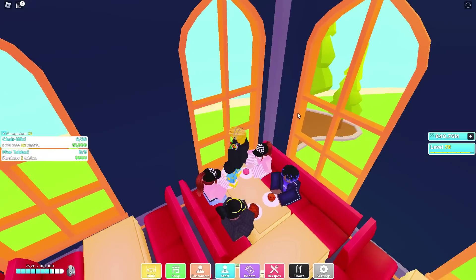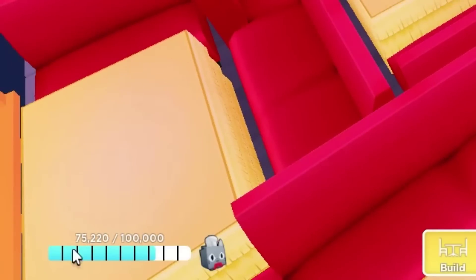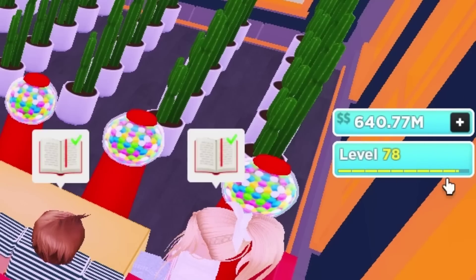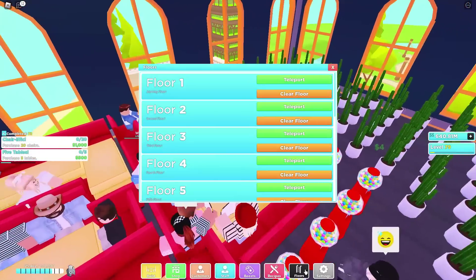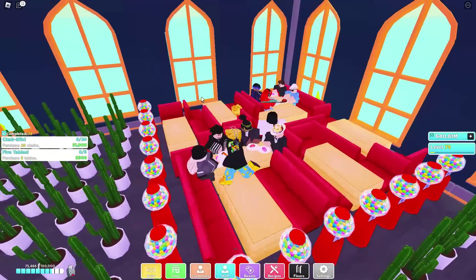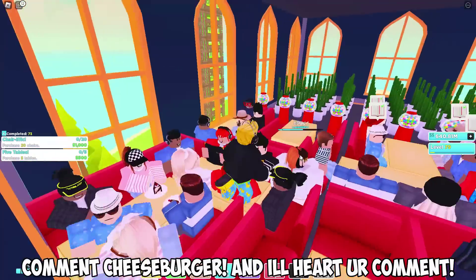So let's go to the second floor. I have this all set up. I also have 74,000 customers out of 100,000, 640 million dollars, and level 78 right now. This all took me around an hour or two to set up, and then around 10 hours or so just AFKing overnight during school with an auto clicker on and a weight on my spacebar so I don't get kicked for being AFK.